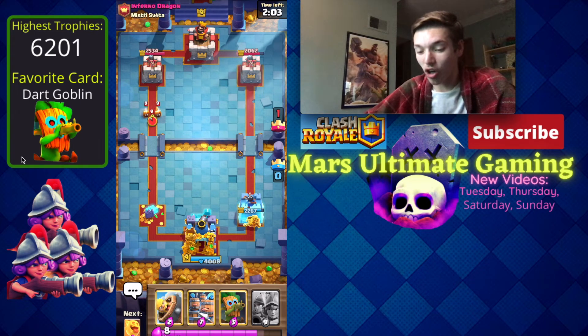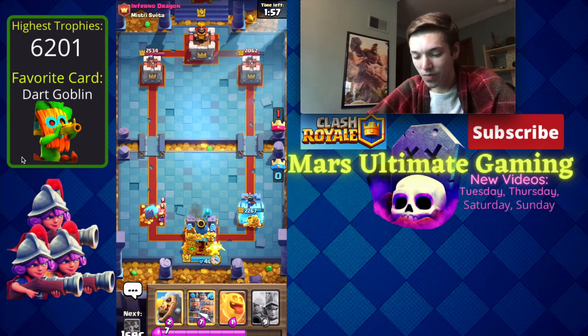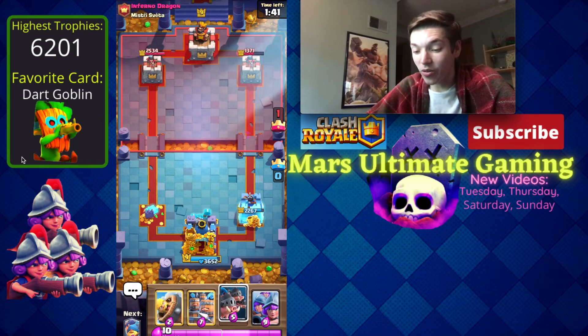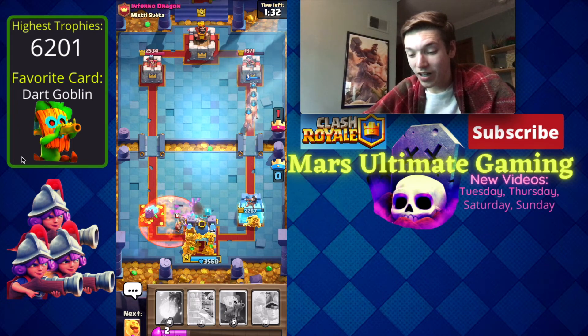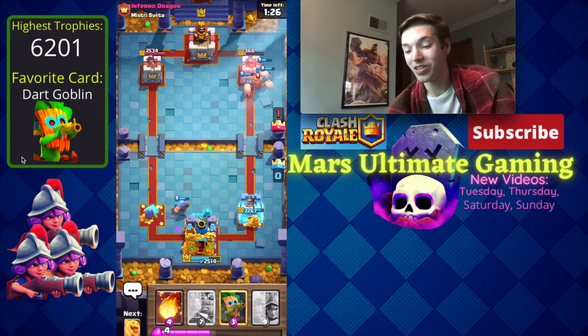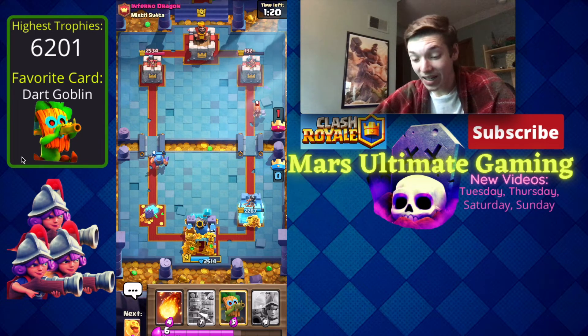He was obviously going to go for E-Barbs but then doesn't. We're going to try to come back in this game — if I lose I might have to quit Clash Royale forever. We get a lot of damage, taking him down to 1371. I didn't mean to place those Royal Hogs right there. He goes E-Barbs Poison for the three crown — but clearly he over-committed and didn't have enough elixir because we take him down to 132!